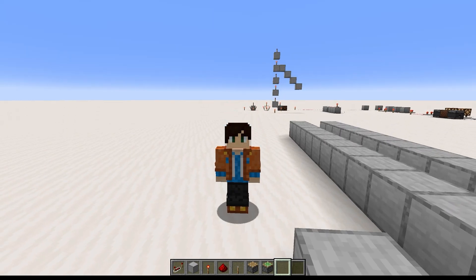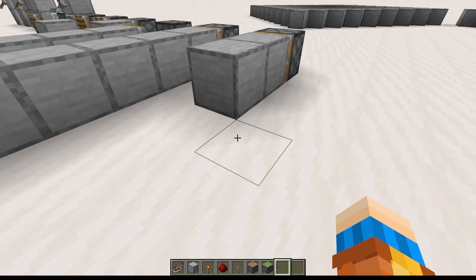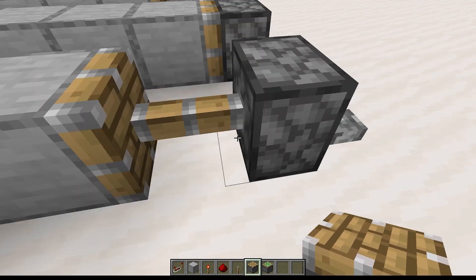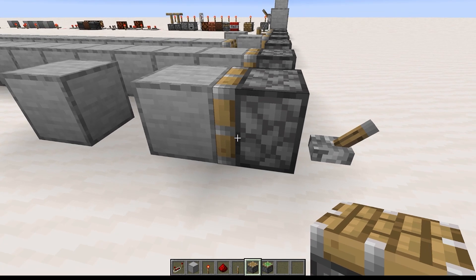And in case you were wondering, sticky pistons also have a pull limit of 12. But the only way to actually demonstrate that is to use slime blocks or honey blocks, which we're not going to be covering today. So I'll only show you the other kind of pull limit, which is that when a sticky piston retracts, it only pulls back the block that it is immediately touching, not the other blocks that it may have pushed.